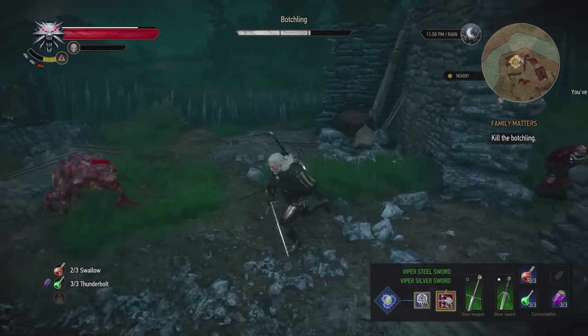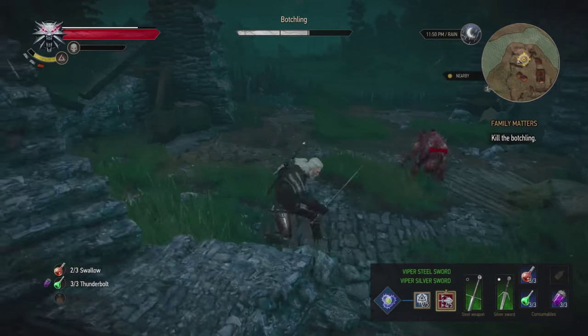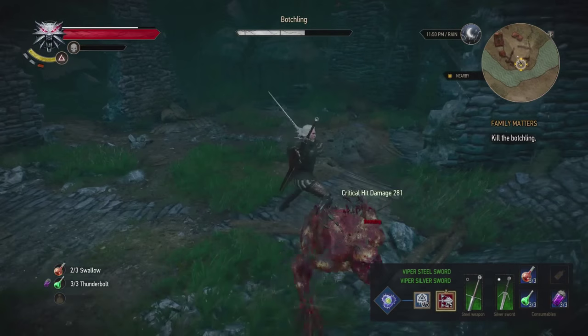That fire damage is really, really good on him. So you just want to pay close attention — he's only going to do one simple attack, and that will be the lunge. You dodge it, strong attack, strong attack, and you Igni.